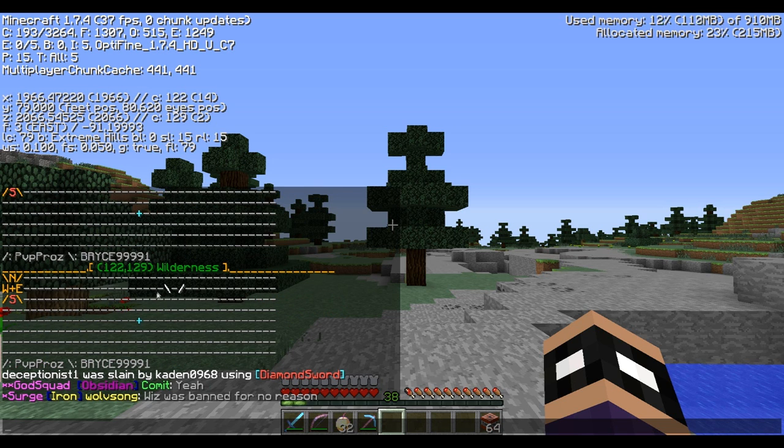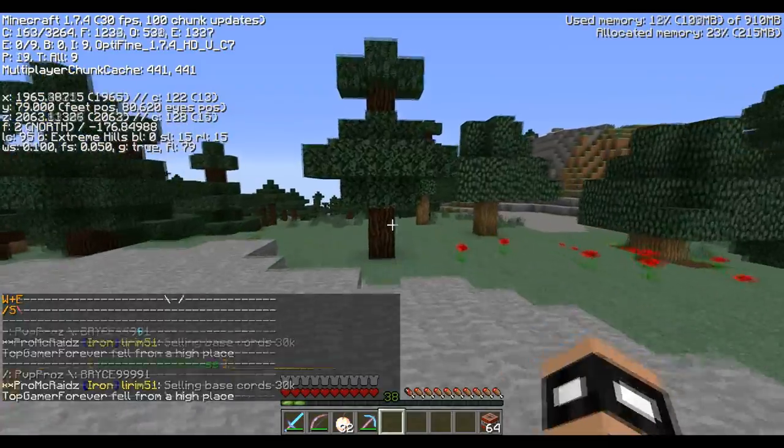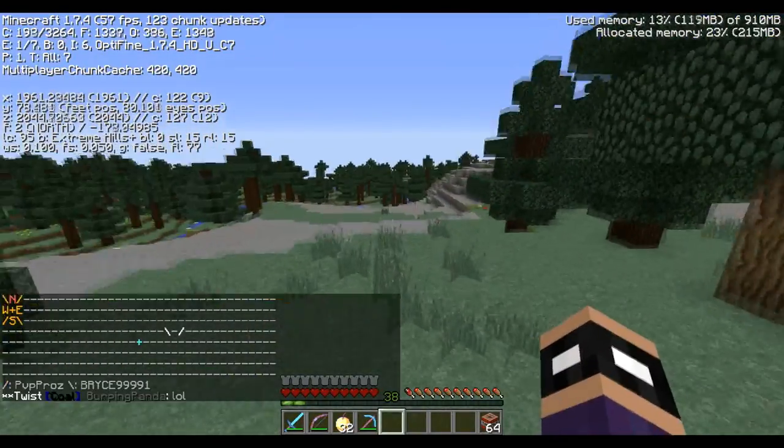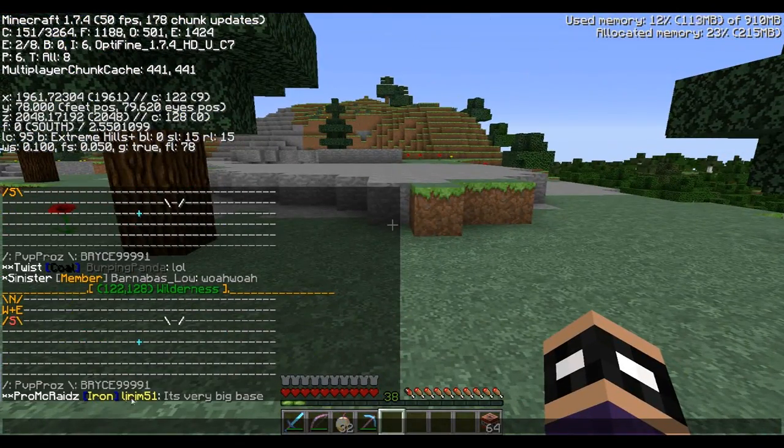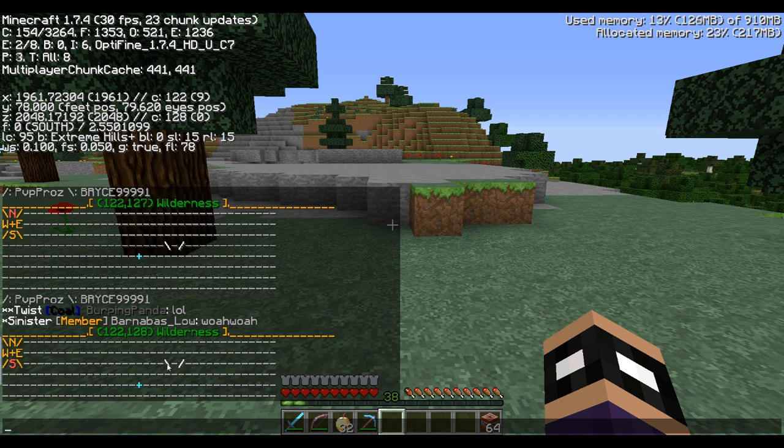Now let's figure out how to navigate to a faction base. If you look at this map, this forward slash symbol is owned by Bryce9999one. Let's say they are enemies and we want to locate where they are. The very middle reticle — this cross in the middle — is you, your player. Each one of these lines represents a chunk, which is a 16 by 16 piece of land. So to get to Bryce9999one, reading the minimap, we have to go two chunks north and then four chunks east to be right on their claimed land.